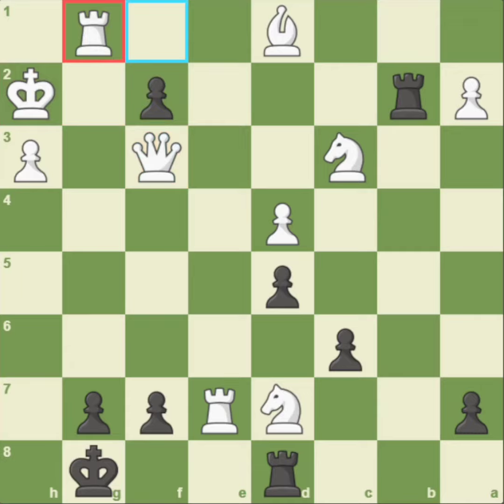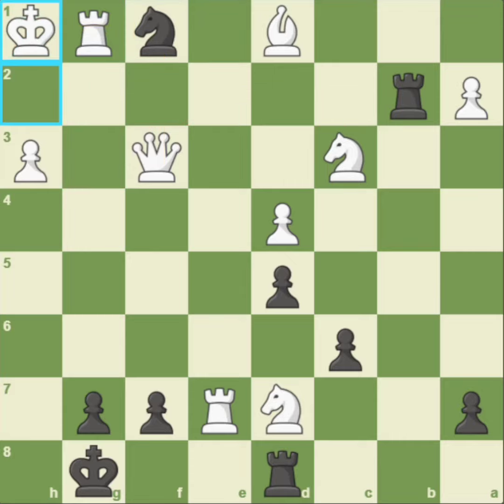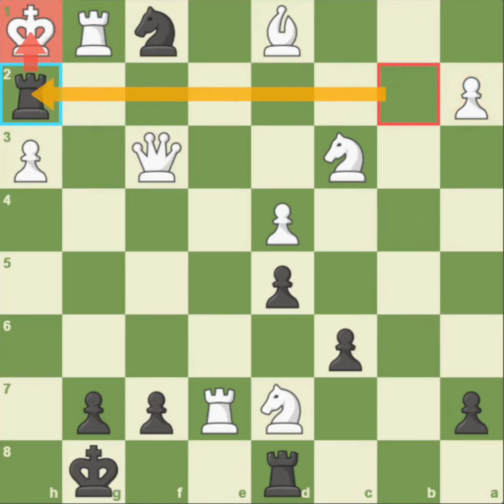So after the queen's sacrifice, you have to find this brilliant move: pawn to f1, promoting it to a knight. Now it's a double check and discovered attack from the rook, so white has to move the king to the corner. And finally, the rook on b2 delivers checkmate.